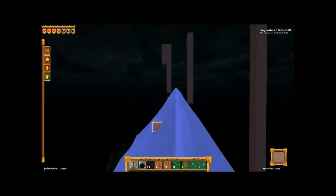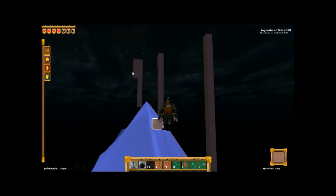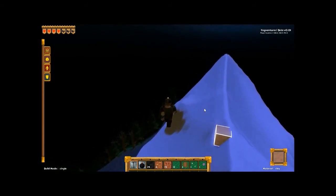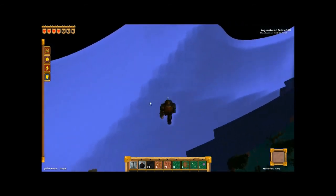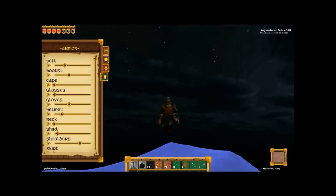The last thing to do is have a quick look at character customisation. Here I am — I can zoom in and out with the mouse wheel. Pressing Shift once enables run and pressing it again stops. You can see my shadow down there. Let's look at customisation options: different belts or no belt, boots — pointy boots, dwarfy boots, steely boots, and a cape.